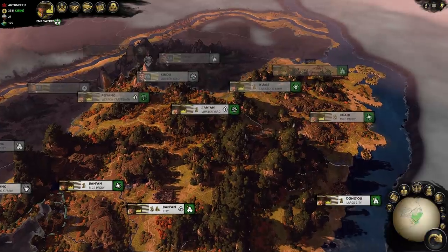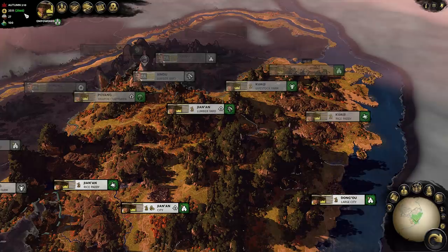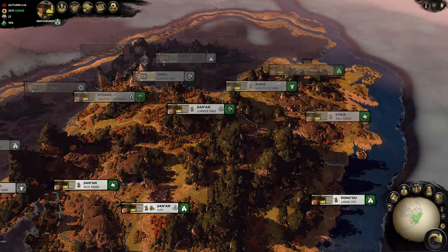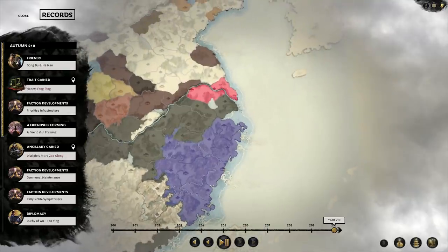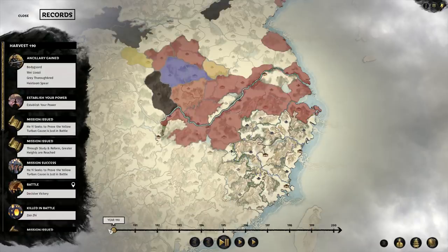Hello, and welcome to our Yellow Turban Let's Play. We are on turn 102, playing as He-Yi, the leader of the people. Anybody with a keen eye will notice that we're not in his starting location. If we click on the Records tab at the top, we can look at the territories we have owned, and if we go back to the start of our campaign in 190 CE, we can see that we were originally based in central China.